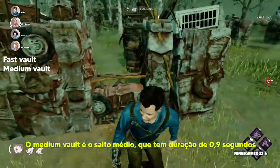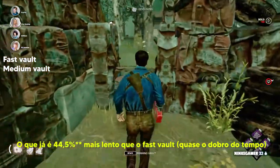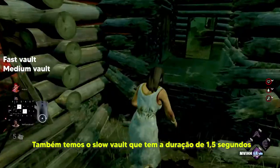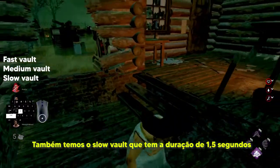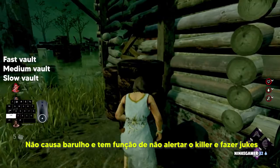O medium vault é o salto médio, que tem duração de 0,9 segundos, o que já é 55,5% mais lento que o fast vault. Também temos o slow vault, que tem duração de 1,5 segundos, que causa barulho e tem a função de não alertar o killer e fazer jokes.